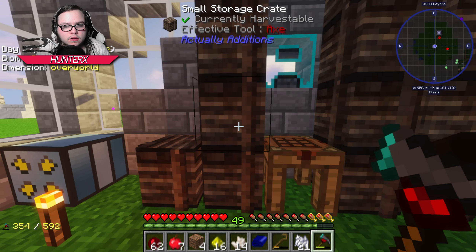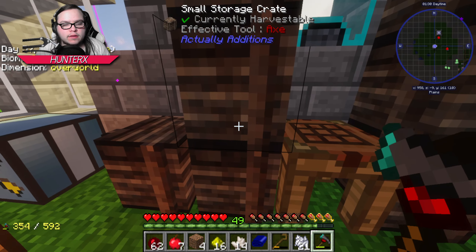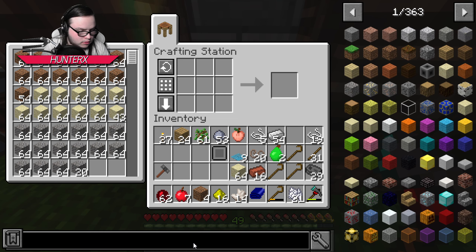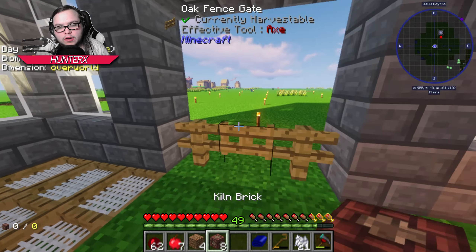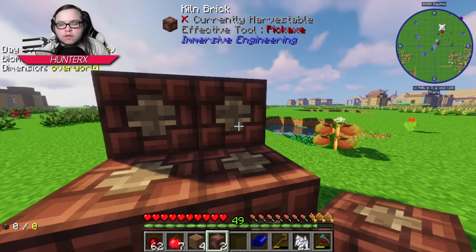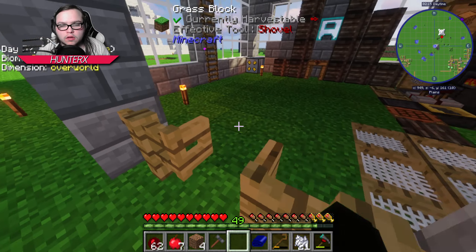I don't think we have any blaze powder — yeah we don't, that's unfortunate. I think we need a little bit of sand for the alloy kiln bricks. It needs sandstone. Let's get eight sandstone. There's eight. I guess we can do this outside for right now because we don't really have a place for it yet. And that should be our alloy kiln — beautiful, perfect.